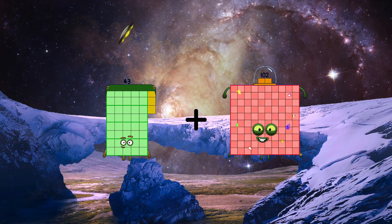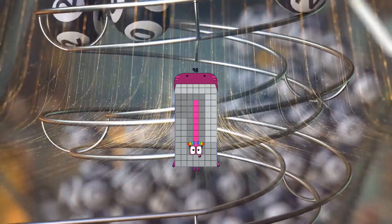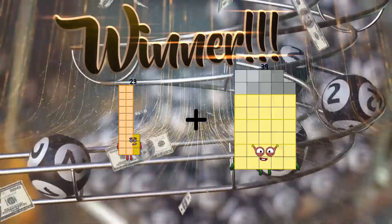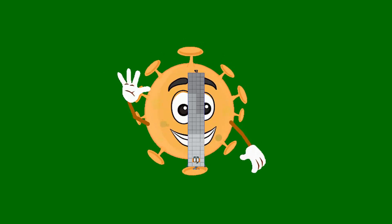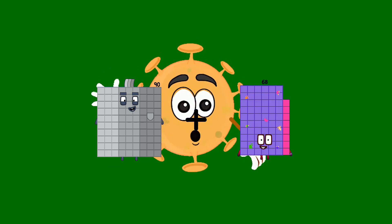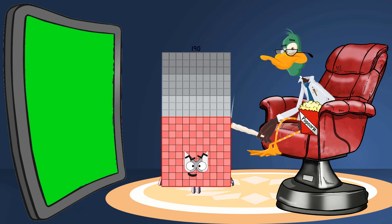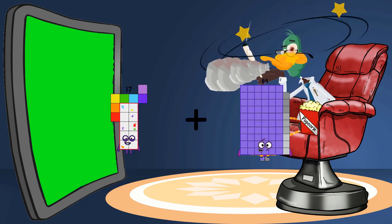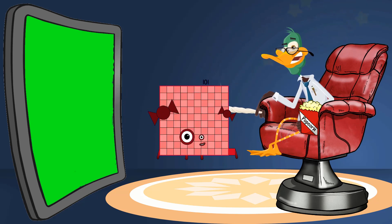43 plus 55 equals 98. 23 plus 69 equals 92. 90 plus 100 equals 190. 17 plus 84 equals 101.